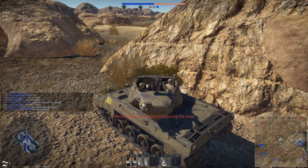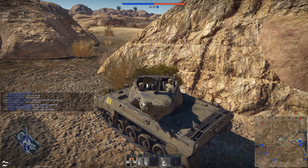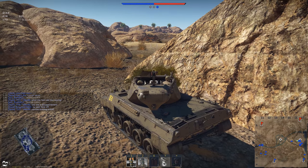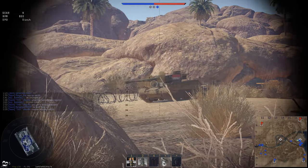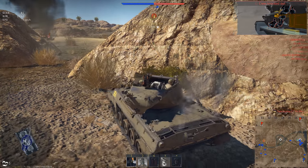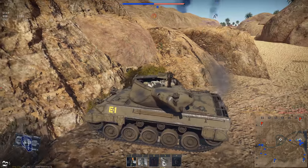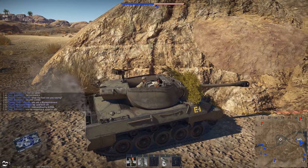There's a Porsche Tiger in front of me — the premium version. I just wait for him to drive up and shoot him in the side. This is a perfect ambush situation. I'm on Tunisia, the most common map I've gotten with this tank.